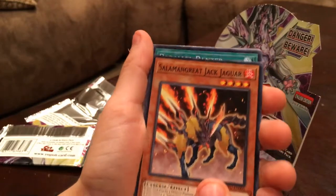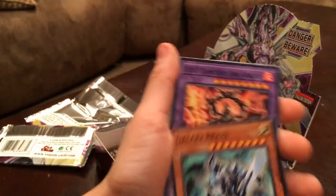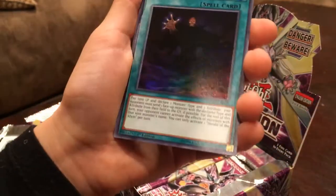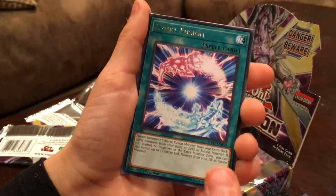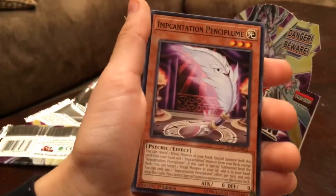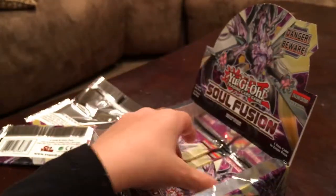Pack sixteen: Salamangreat Jack Jaguar, Parallel Panzer, Galaxy Brave, DDD Flame High King Genesis, Hit Out of the Abyss, Sign at Fusion, Gravekeeper's, Incantation Pendulum, Salamangreat Sanctuary.